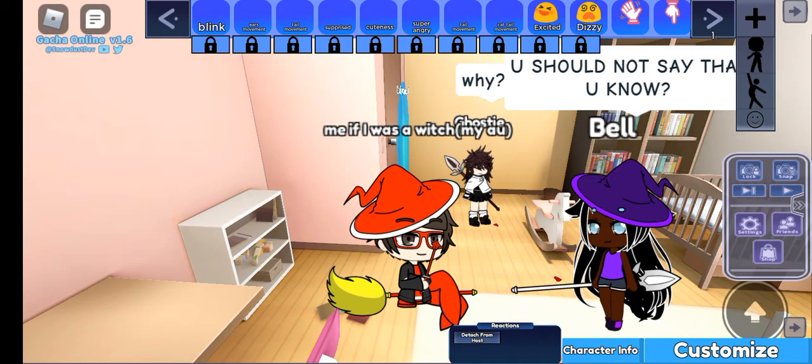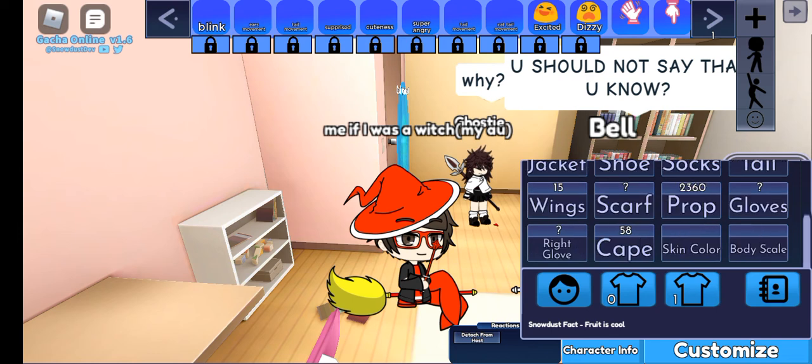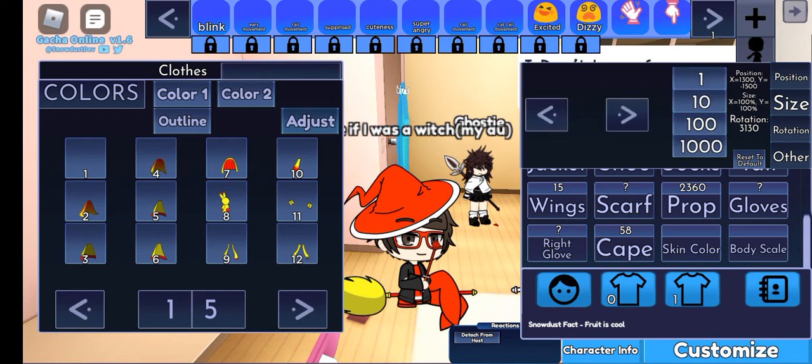Here are the numbers — I'm going to show you the numbers right now. Here are the numbers in the corners you can see, next to position, size, rotation, and other. Unfortunately, I can't select other, but I can select rotation, size, and position.